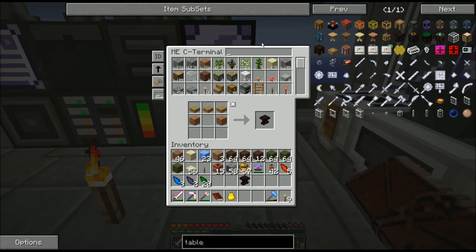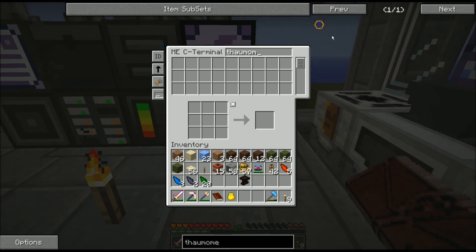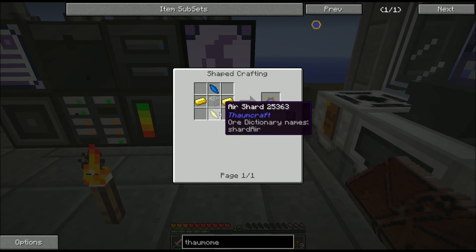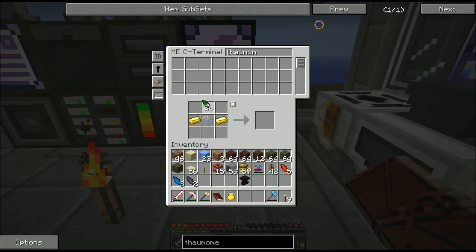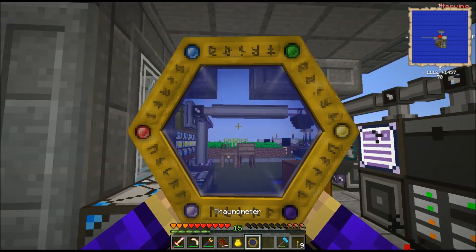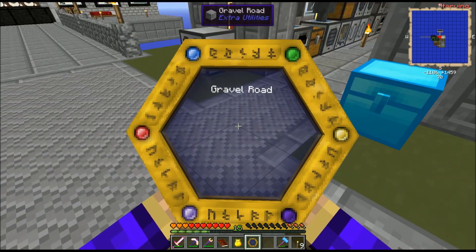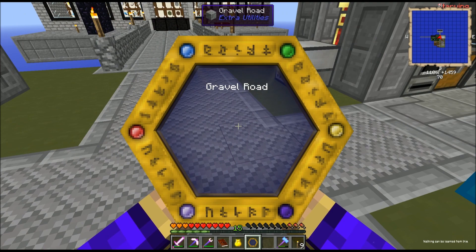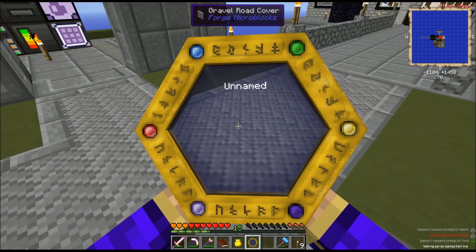Need to create one Thaumometer. Thaumometers have been made more cheap recently thanks to the latest Thaumcraft. It just uses some gold, some glass, and some shards. I've got the gold and the glass, and I'm going to use two earth shards because I have more of those than anything else. That gets me the Thaumometer. What the Thaumometer is used for is scanning things by holding down right-click. I got some research points for Saxum and Terra.